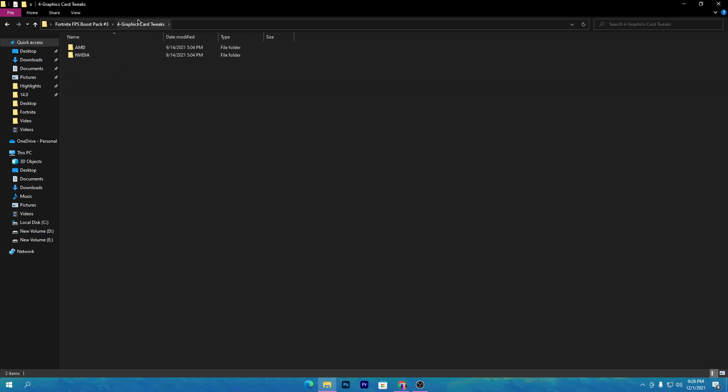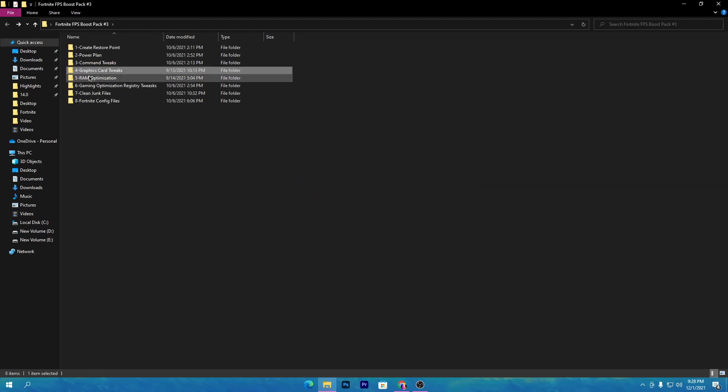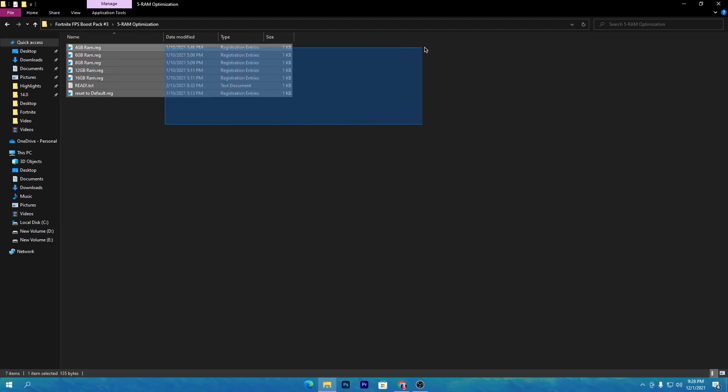Now go to the next folder which is the graphics card tweak. Choose the folder according to your graphics card — AMD or NVIDIA. If you don't have internet, simply leave this folder. I have an NVIDIA GPU so I will go into the NVIDIA folder and install the registry tweaks. It is really simple.